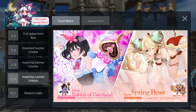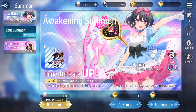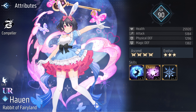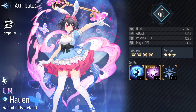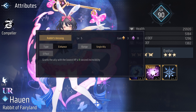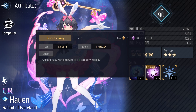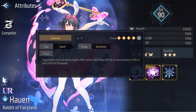Without further ado, as per usual when we take a look at these character reviews, they are shown at max level active skills and max level passive skills. She is a mercury compiler, so it's obviously assumed she'll be supporting magic teams. Her first skill is called Rabbit's Blessing — it costs three order to use and it grants the ally with the lowest HP a four-second invincibility, so they'll basically be immune to everything.